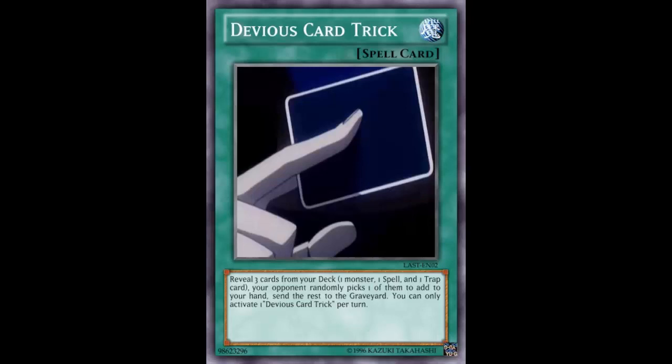The card Gold Sarcophagus is currently limited and has been limited ever since Dragon Rulers. Some dispute it was only hit because of Dragon Rulers, but it's been a couple years — like three years since Dragon Rulers have been gone — and that card's still at one. We've seen Dragon Ruler cards move up, like Tempest and Redox, but we haven't seen Gold Sarcophagus move, because that card is just stupid in general. Dragon Rulers brought attention to it, and even Necroface went up to two, but Gold Sarcophagus stays at one.